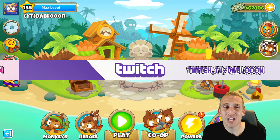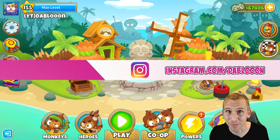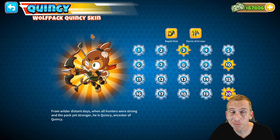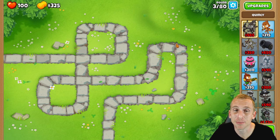If you guys are newer players to the game, or you're just having trouble beating some Half Cash — because let's be honest, Half Cash can be harder than Chimp sometimes — this is the guide for you. Our hero is going to be Quincy because he's amazing and everybody has access to him, which makes him a great hero for these beginner maps.